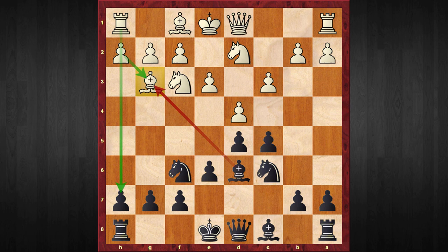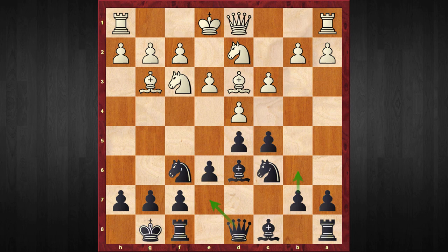If Black takes the bishop, the h-file will open up for the White rook. So it's very obvious that Black shouldn't take that bishop. Instead, Black should castle on the kingside. White plays bishop to d3, and now we reach one of the most critical positions of the game.